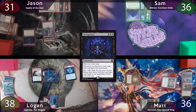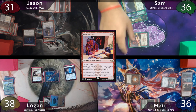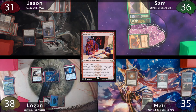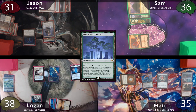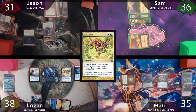The turn is then passed to Sam, who plays Command Tower and casts his Devilish Valet. He'll move to combat, and since the Valet has haste, he'll point one damage at Matt, who takes it. The turn then passes to Matt, who plays a Basic Mountain as land for turn, taps for four mana to cast Atsushi, and passes to Logan, who plays Besaju as land for turn, taps for three, casts Aura Shards, and passes to Jason.